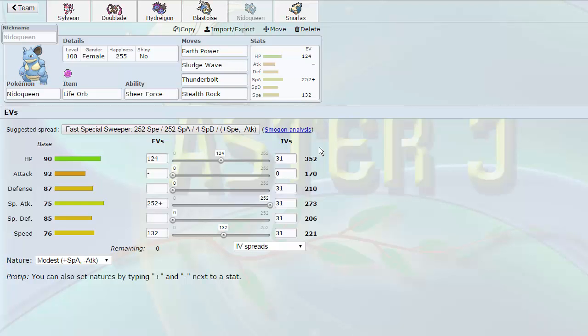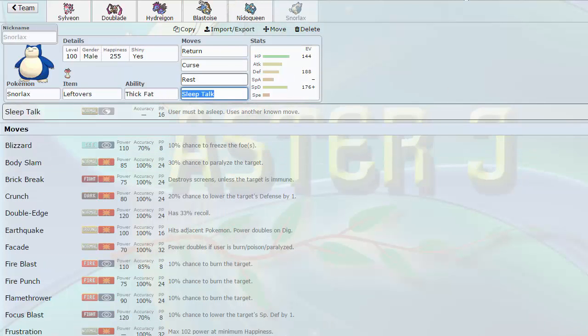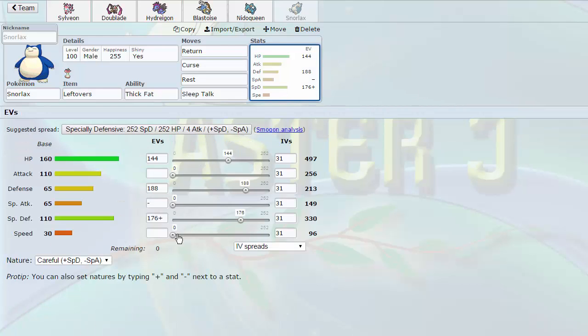Then we have Nidoqueen with Life Orb and Sheer Force — Earth Power, Sludge Wave, Thunderbolt, which is really cool. When I saw this Nidoqueen set, I knew I had to run it because Thunderbolt is so good right now. Between Suicune and other bulky waters in the tier, they don't expect you to carry Thunderbolt, and you just hit them for so much damage. Even Aerodactyl you can knock out with Thunderbolt — really powerful move. This is our Stealth Rocker of course. And finally we have Snorlax — standard Thick Fat Leftovers Curse Lax set with Return over Body Slam, which I personally prefer. 144 HP investment, a lot more Defense and Special Defense than the normal Curse Lax set.